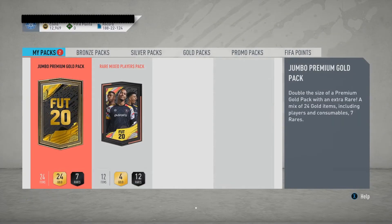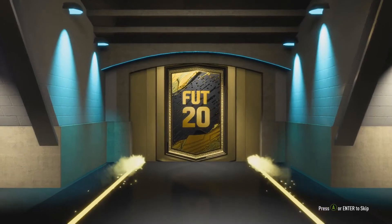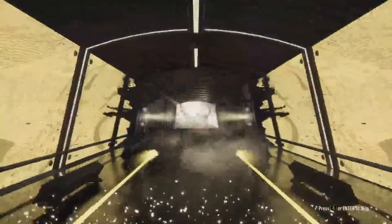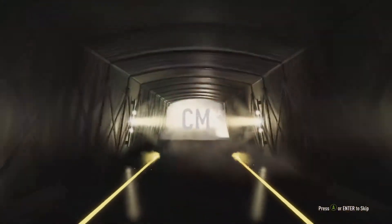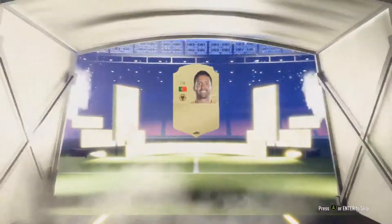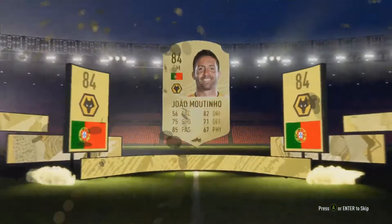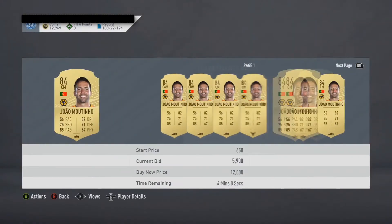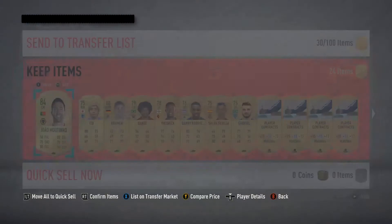Now we go on to the Jumbo Premium Gold Pack. I don't know if we're gonna get something good, but if we do it's lovely. We get a rare player — we get a board, which is already lovely. We get Jaumotinho, 84 rated. He isn't worth much but it's a lovely return on a cheap Flash SBC — he's about 7k.